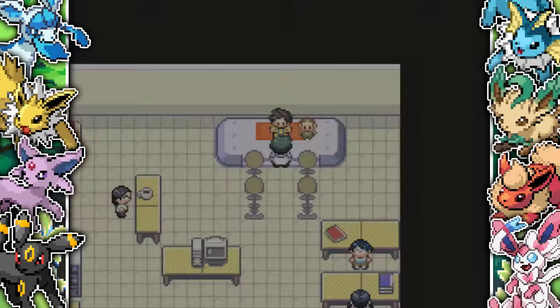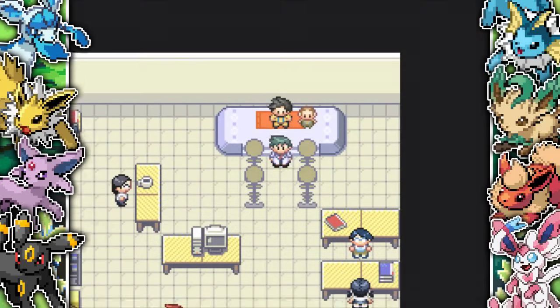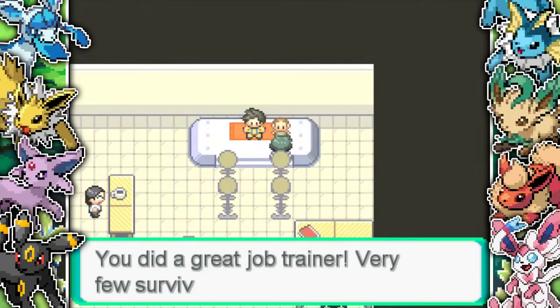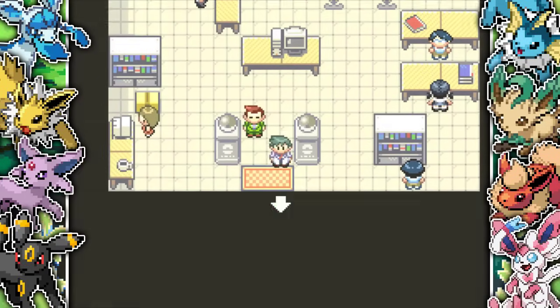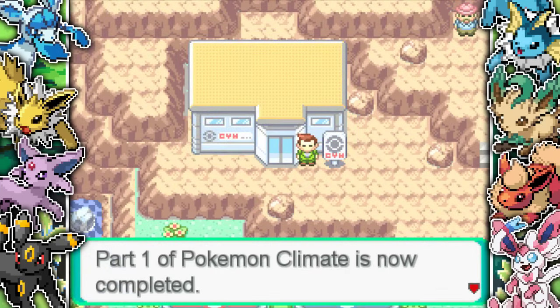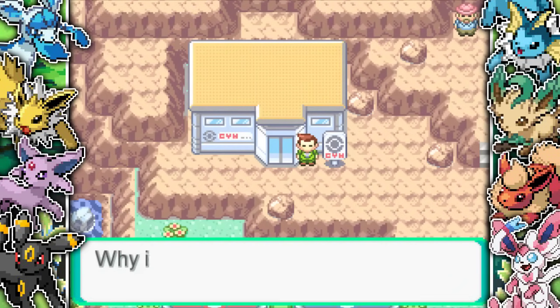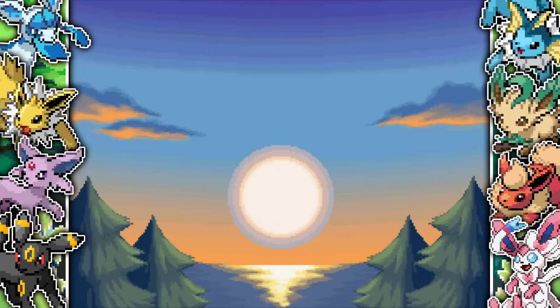I was really happy about that gym - it was a really good gym and I really liked the double battle aspect. The gym leader gives me a Heat Rock. Next up I figure I have to go to the sandstorm location which I believe is north of town. But as soon as I exit, it says that Part One of Pokemon Climate is now completed. Unfortunately you can't take on the sandstorm gym yet. Hopefully they finish it off soon because I'm really, really excited to play the rest of this - it's a really, really cool fan game.